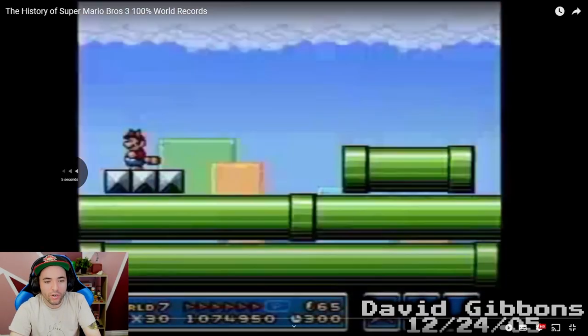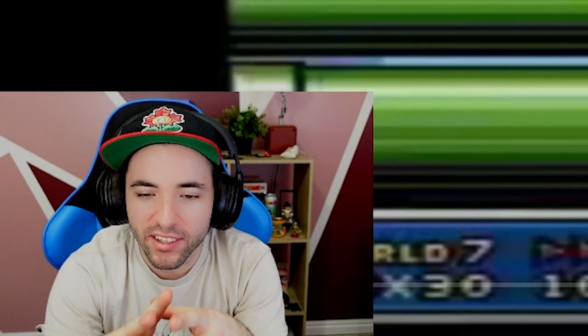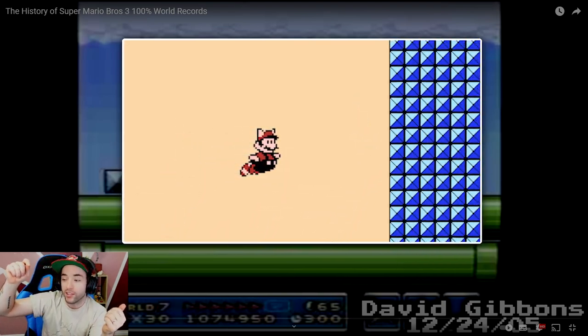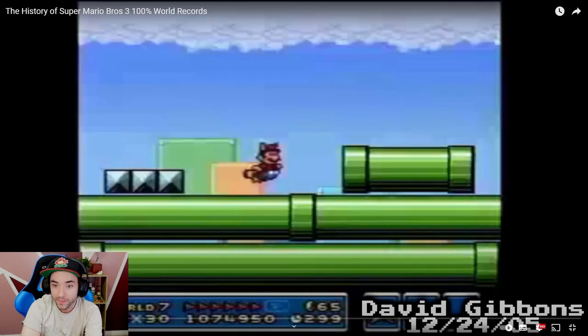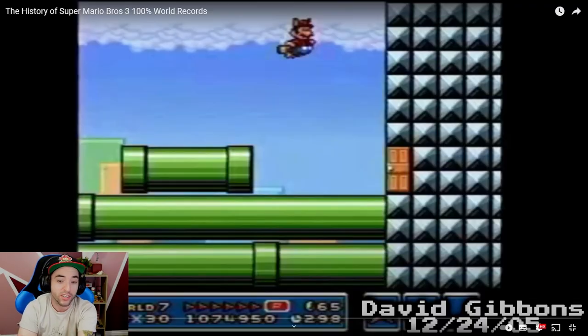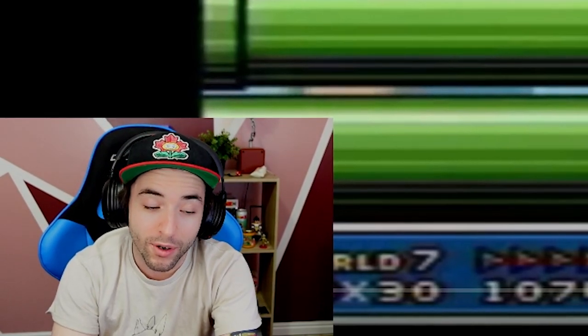It's so crazy to think about back in the day with speedrunning — how the logic of speedrunning affects your common sense. A great example is this level right here. You have to fly up to the top of the level; it's like nine flutters to get up on the ceiling. However, if you start at the very beginning of the level and jump right away as soon as the level starts, you couldn't possibly be any slower. But for some reason, David Gibbons runs here — 7-6 for instance — he ran on the ground. Everything he did at the start of this level was just a big waste of time.